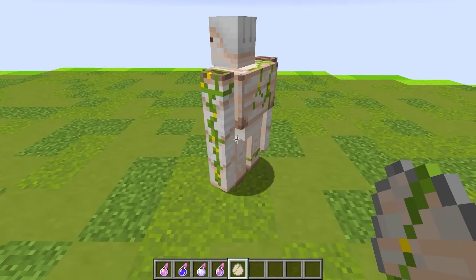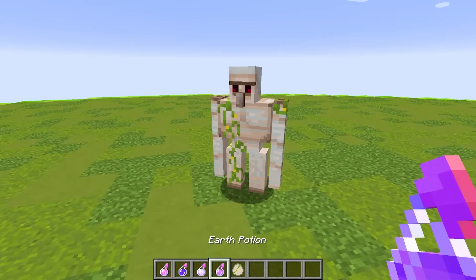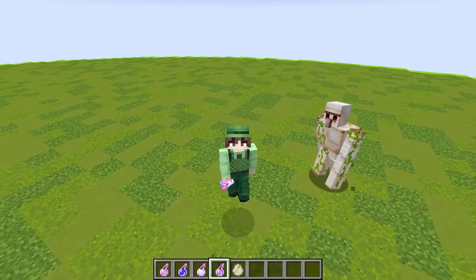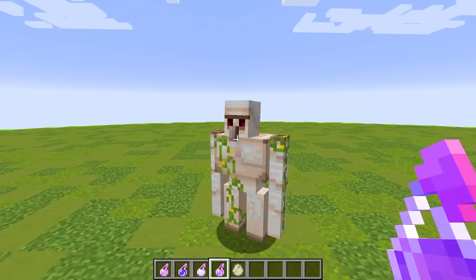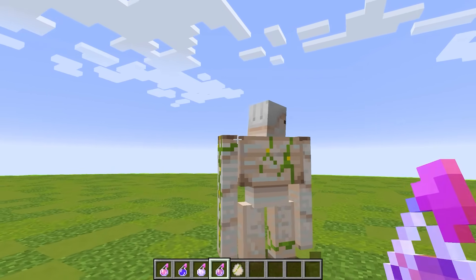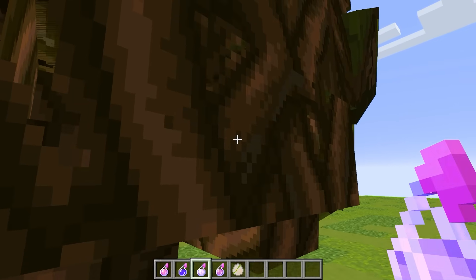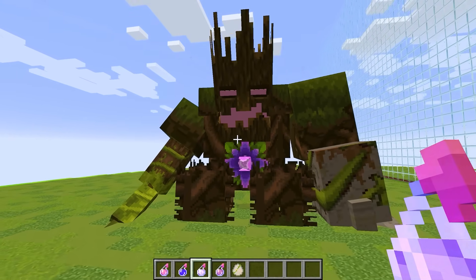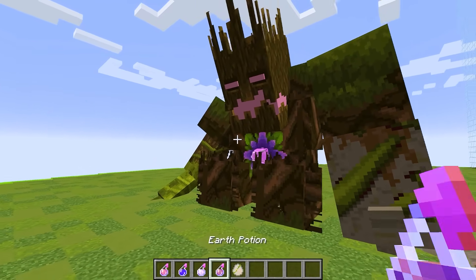I guess the wind potion gave this thing wings so it could fly amongst the wind! But this guy is super OP and can literally shoot electricity out of his mouth, so we need to spawn in a mob that cannot get electrocuted at all. I'm gonna spawn in an Iron Golem — I threw a fire potion on it last round to make that giant lava monster, but this time I actually wanna throw an earth potion on it, hoping it will turn into some giant wooden monster! Because if you didn't know, wood actually can't be electrocuted, and that means it'll be the perfect counter for this electric dragon! Let's throw it in 3, 2, 1, let's go!